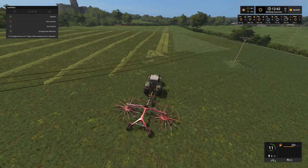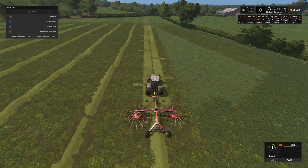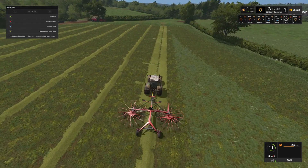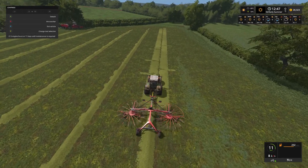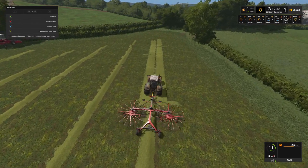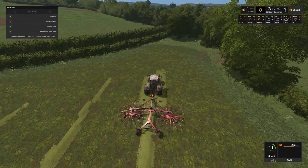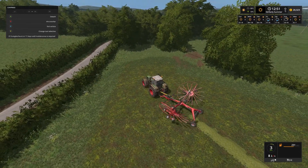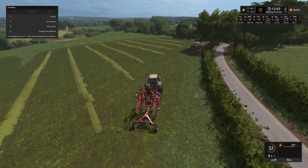So, last little bit for the windrowing — there's a little bit of grass there that could have been cut but not to worry, we can save that for grass feed as well. There we go, so we lift that up, turn that off, and we can fold all that back away.